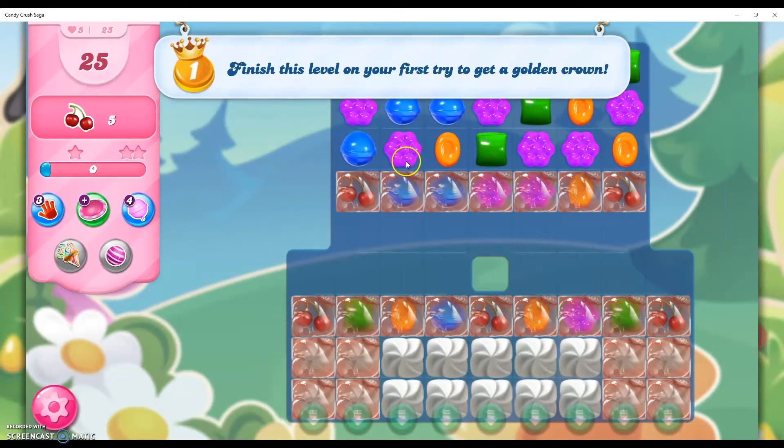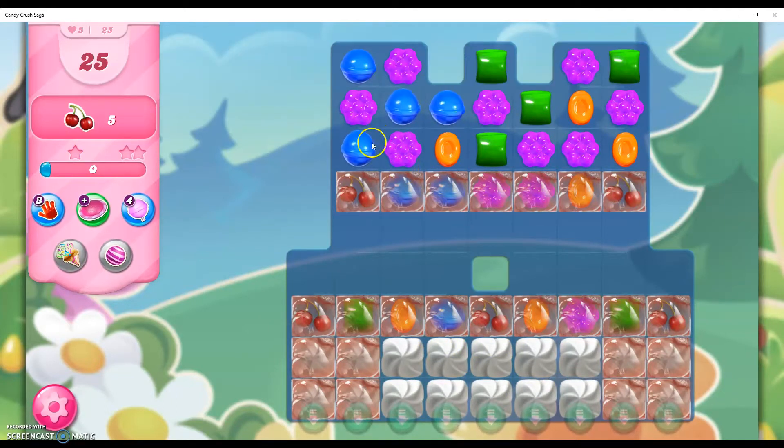Alright, so we have 5 ingredients to bring down in 25 moves.